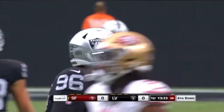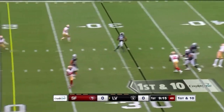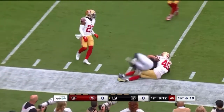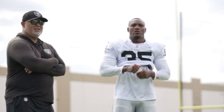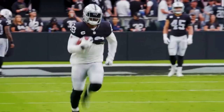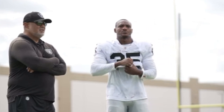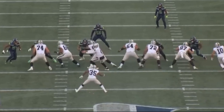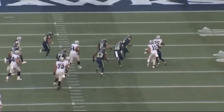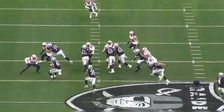The Las Vegas Raiders dominated on offense in their first preseason matchup against the San Francisco 49ers, scoring 34 total points. One player I mentioned prior to the matchup to keep an eye on was running back Zamir White. With the uncertainty on whether Josh Jacobs will be available week one, this preseason is an enormous opportunity for Zamir White to shine and show the coaching staff he's prepared for a bigger role. The Raiders need a Plan B at running back if Jacobs chooses to hold out, so today I wanted to analyze and break down Zamir White's performance against the 49ers.